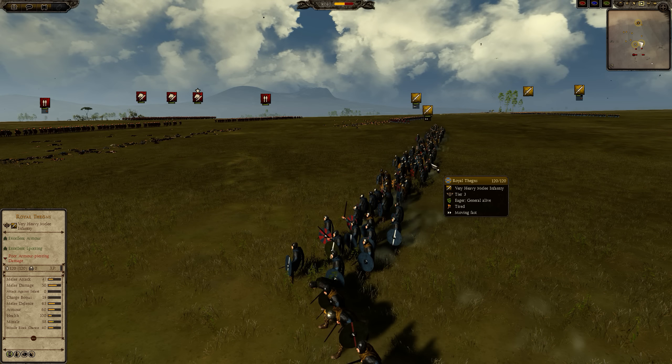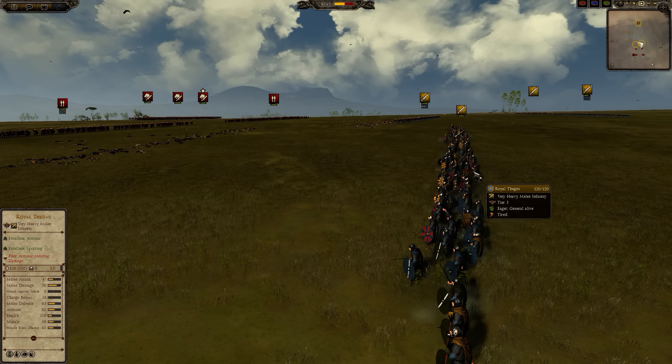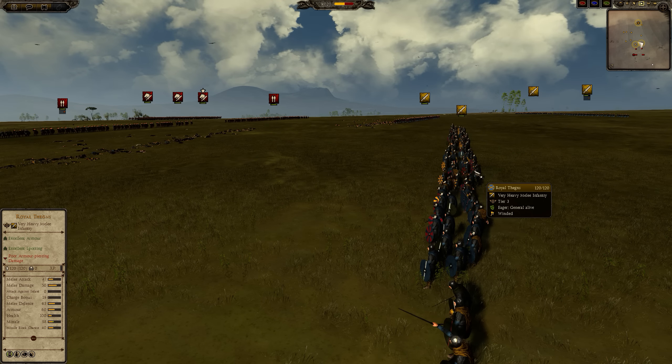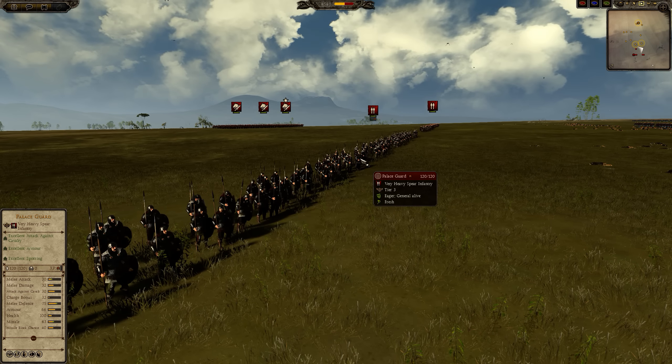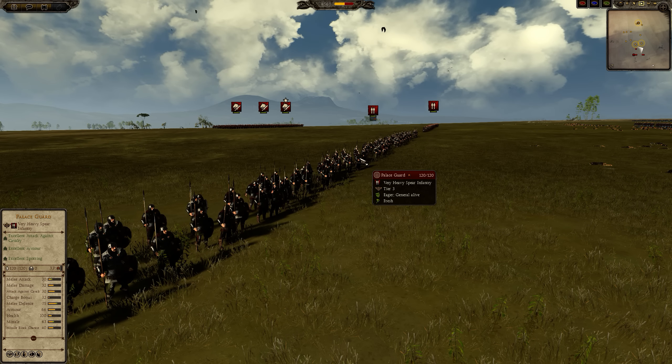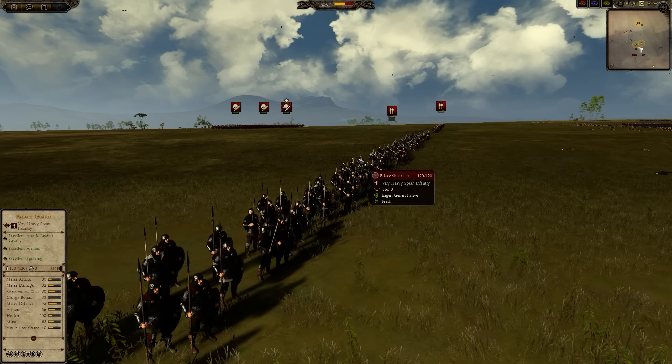In this battle, we're going to be testing elite swords versus elite spears. Royal Thanes have a decent charge bonus for being a sword unit, 50 melee damage, versus the Palace Guard, which have very high armor, very high melee defense, expert charge defense bonus, and a very low melee attack.